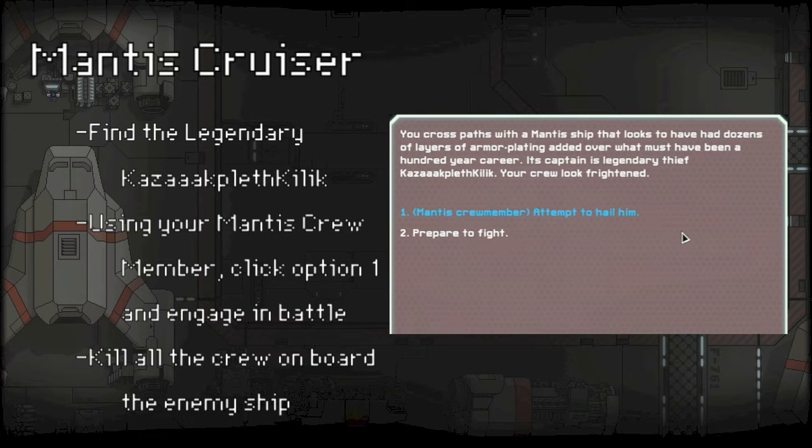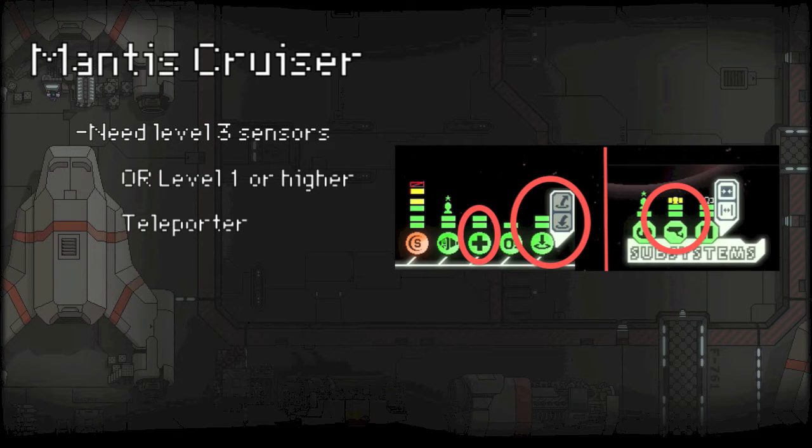Once you find him, you will need to be able to kill the enemy crew — using a teleporter or whatever. You need level 3 sensors or above, or a level 1 or level 2 teleporter, whatever you want.